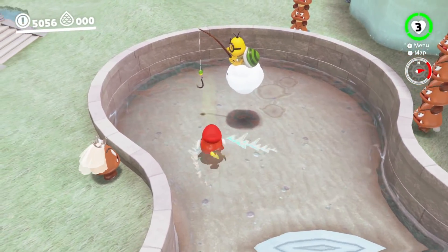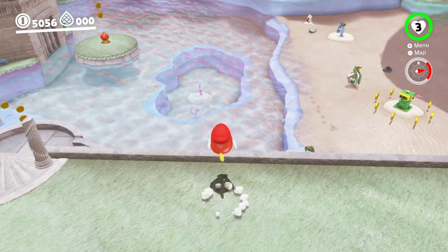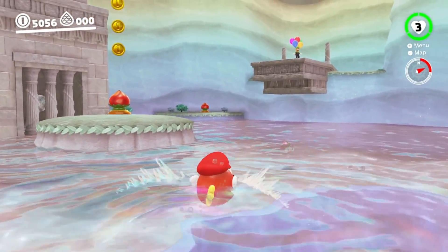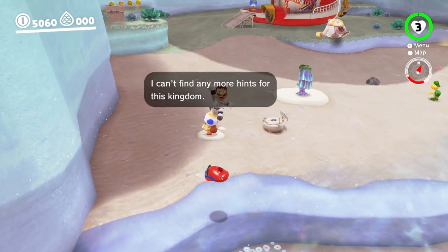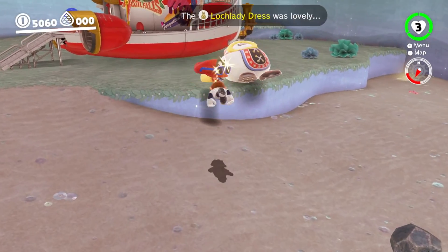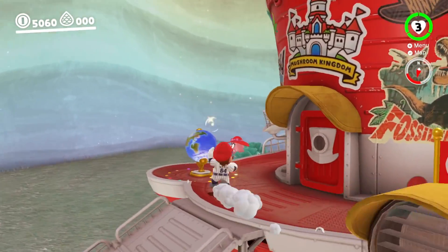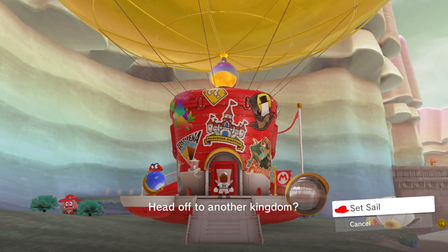From here, it's just a long run over to that pool, and you actually can make it — it might get a bit close, but let's see. And now the Cheep Cheep can swim freely over in this corner of the Lake Kingdom. Now we're going to move on to the next kingdom with the Cheep Cheep, which is actually the Seaside Kingdom. Now technically, the Snow Kingdom does have Cheep Cheeps in it, but you honestly cannot do anything cool or of note with them in the Snow Kingdom, so we're just going to skip that and head over to the Seaside.